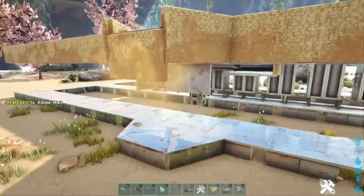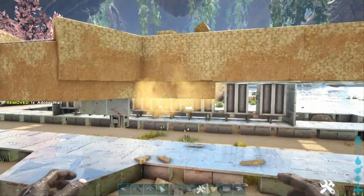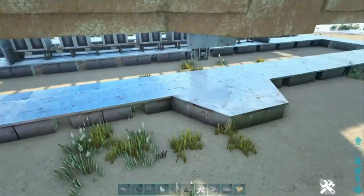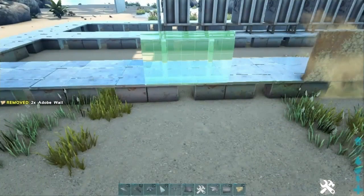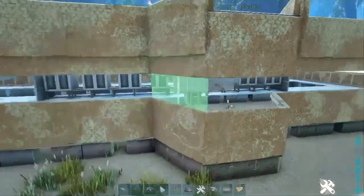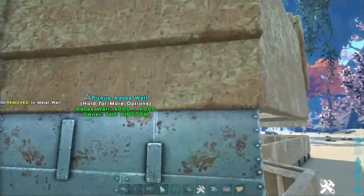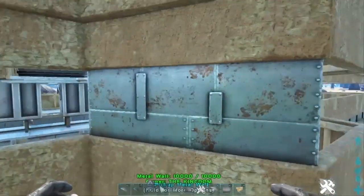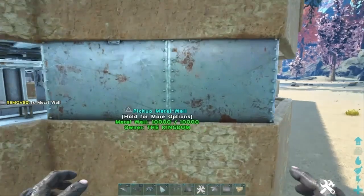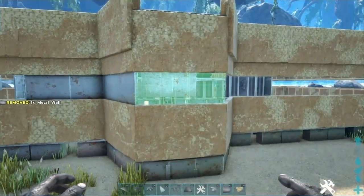From here, place adobe walls on the snap point of the stone ceiling. Do this all the way around. Then off of the foundations, go all the way around with adobe walls. Once you've gone all the way around, place metal walls — but you want them snapped to the lower adobe wall. If you snap it to the snap point above you get those two metal bits that look rubbish. You want this metal wall snapping to the top of the lower adobe wall so you get it perfectly metal with no horrible bits. Nice and flat, looks better when you paint it.